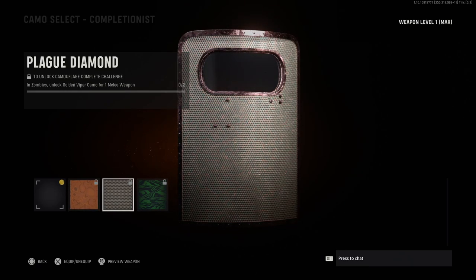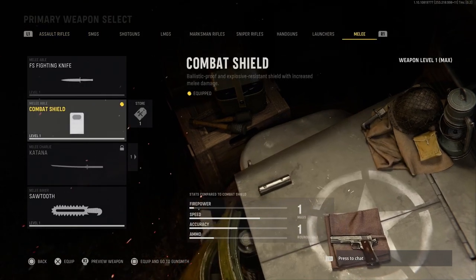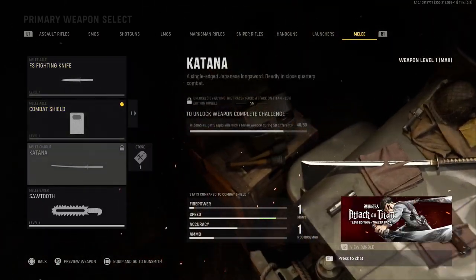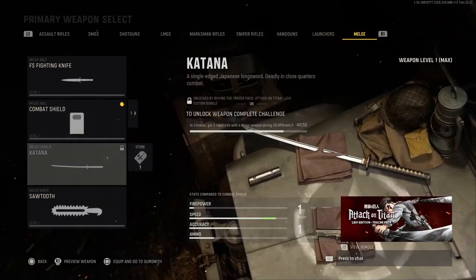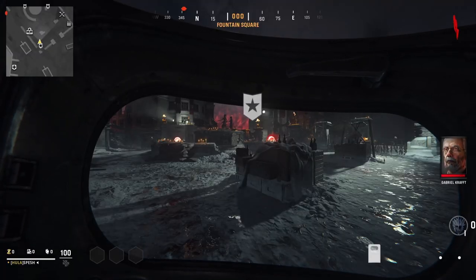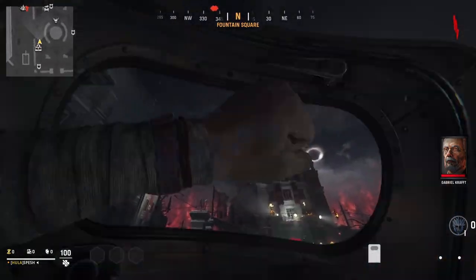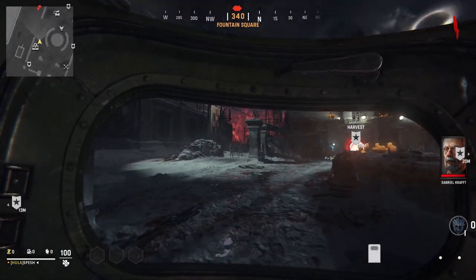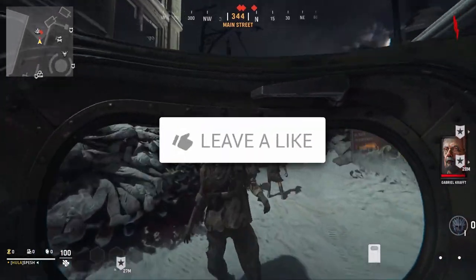Now, to get diamond on your Combat Shield, you're going to need to unlock Golden Viper for both the Combat Shield as well as the Combat Knife, the Katana, or the Sawtooth. As long as you get it for one of these other items in the game, then you can get gold, and then diamond, and then Dark Ether for all these melee weapons. I would 100% recommend using something like the Frost Blast upgrade to basically kill the Storm Kriegers as fast as you can and give yourself the best chance at taking out as many zombies as possible.